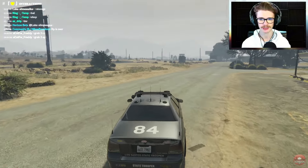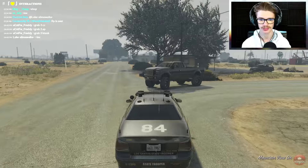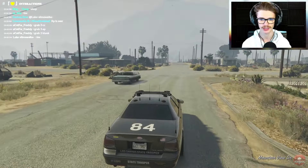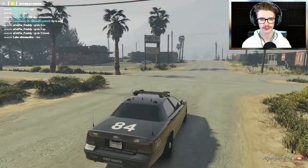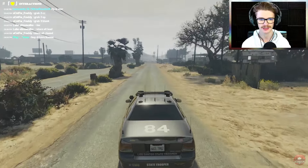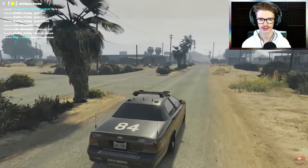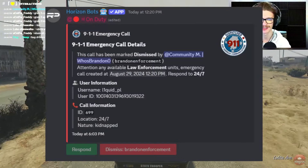So first things first, an average day on PD would look pretty much just like this. You just kind of get in your cruiser and start patrolling around the AOP — the area of play, or patrol area, whatever you guys like to call it. We keep our ears open for the radio and see if we get any calls. I'll throw up on screen exactly what we get when we receive EMS or 911 reports — it looks really cool.